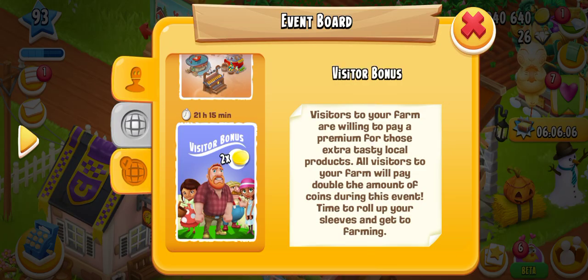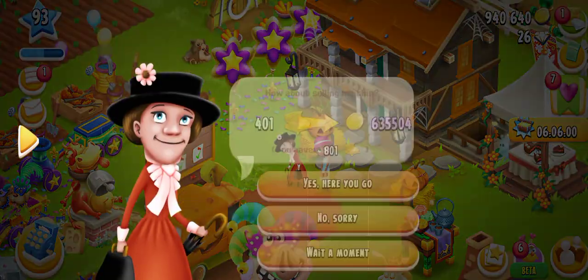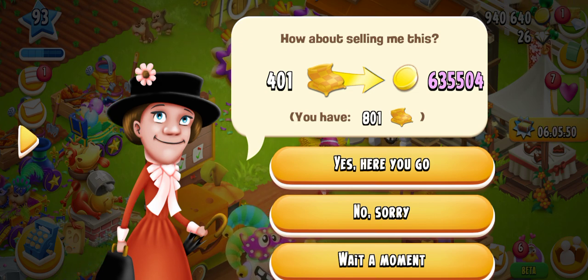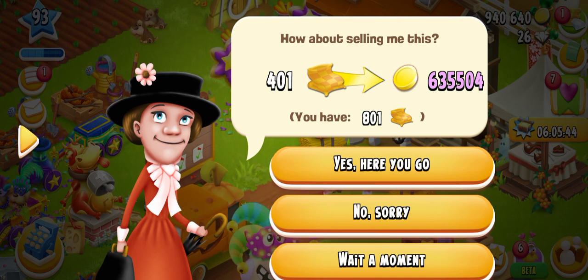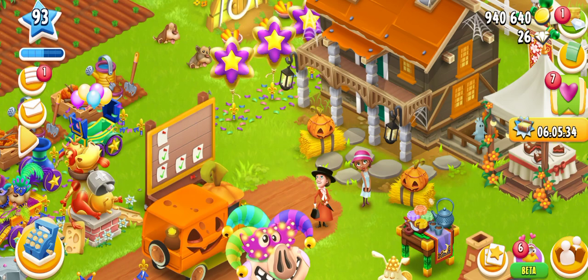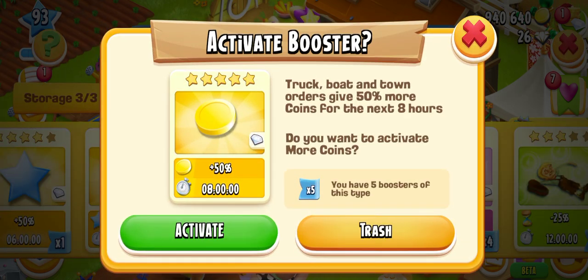Roll up your sleeves and get to farming! You can see the visitors out there. We have a visitor asking for 401 blankets — that's 335,504 coins, which is about half a million coins. I have 801 blankets. If we activate the booster, I have an 8-hour double coins booster — 50% more coins for the next 8 hours on truck board and town orders.